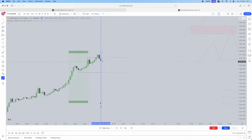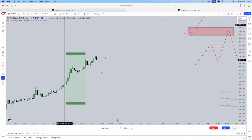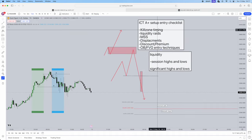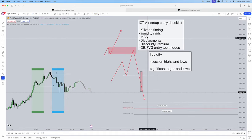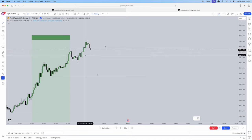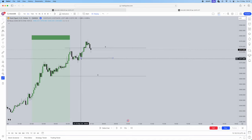Our session starts. From our session, we now drop into the five minutes. The 15 minutes is where we marked out liquidity - again, this is a condensed version of this strategy, I do teach it in the Telegram. We're going to be jumping to the five minutes, now seeking entry techniques. We've had our kill zone timing, we've had our liquidity raided, we're now seeking a market structure shift. Along with our market structure shift is displacement. We're going to be looking for a significant low to be taken - the candle before and after must be above the swing point, that's how we know it's a low.